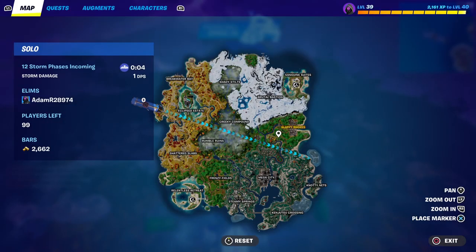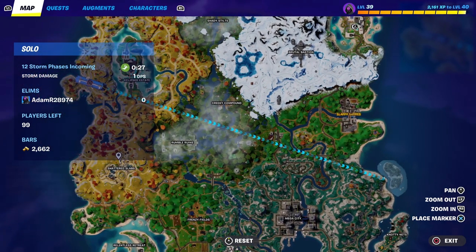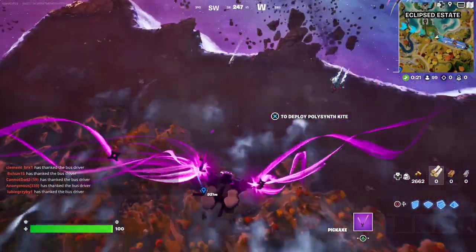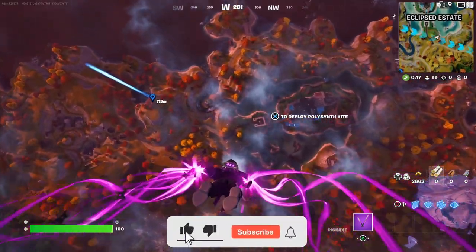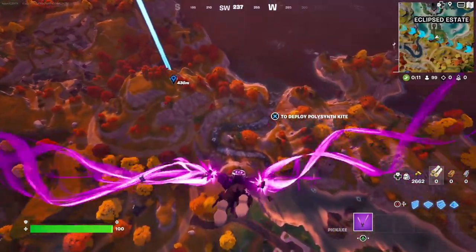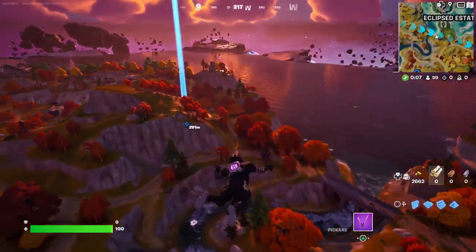Hey y'all, welcome back to Crazy 8! We're heading in with new items to hunt for. We have the pumpkin rocket launcher, which I want to start trying to use, and we also have a new item: the witch's broomstick. It launches you up in the air and then you glide on it to wherever you want.